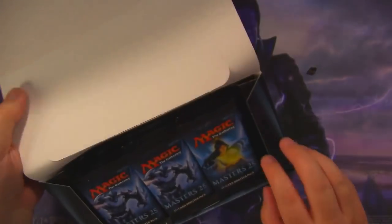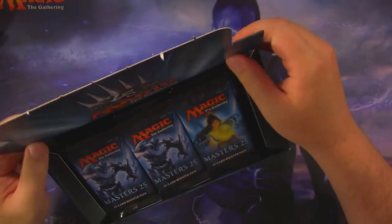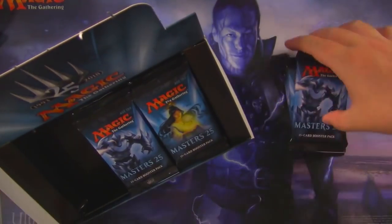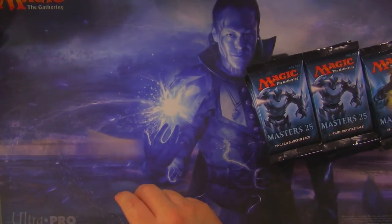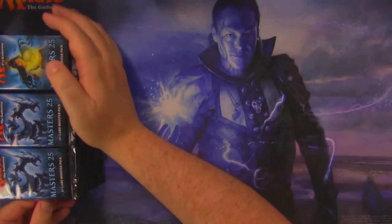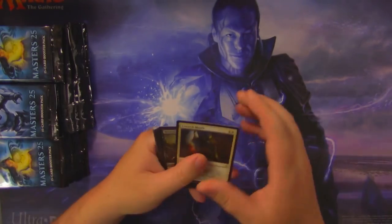We're going to open this bad boy up. You put the thing in, you put this thing down like this — boom — you build the box, then you take the Pax out of the box. Then you put the box down to the side so it's out of the way. Let's get in. 24 glorious packs of Masters 25.